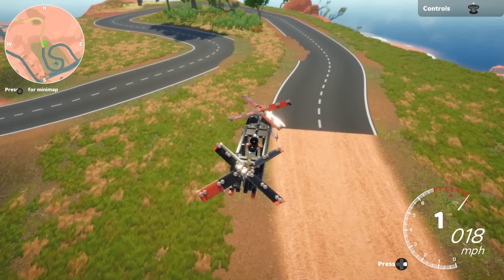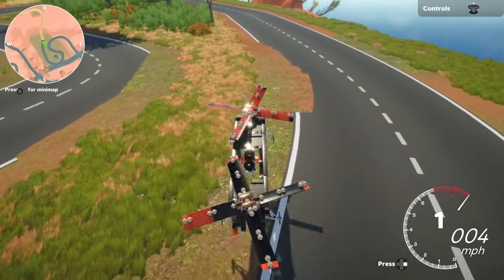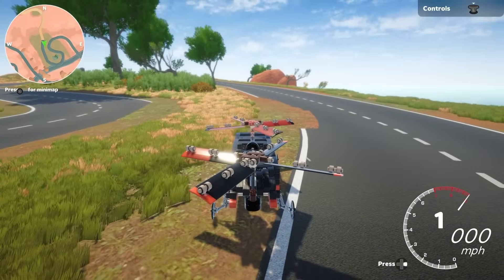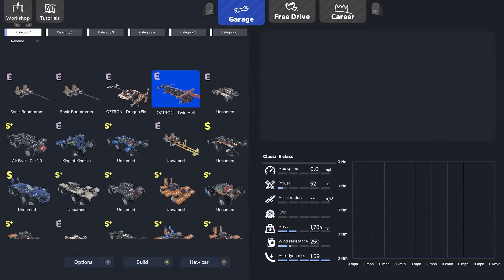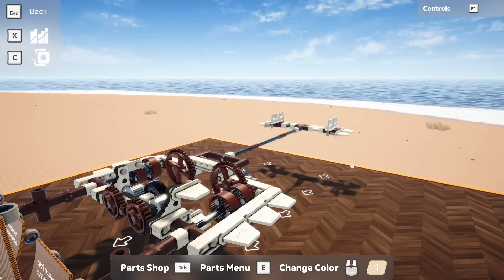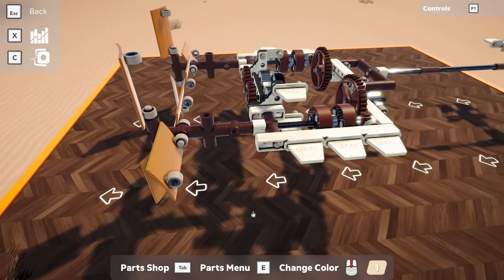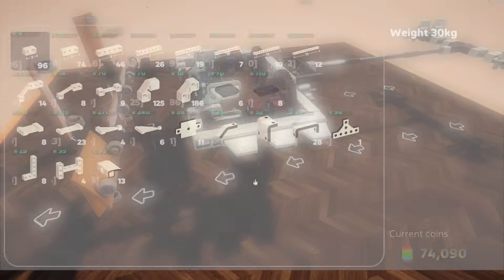Now that I understand how to do it, let's land this thing and take a look at the new aircraft. Let's go to the garage. I have a whole bunch of things here — I think this is the latest one, I'm calling it the Dragonfly. Let's go into build mode so you guys can see it. Basically what I did is it's a stripped-down version of my drag car.